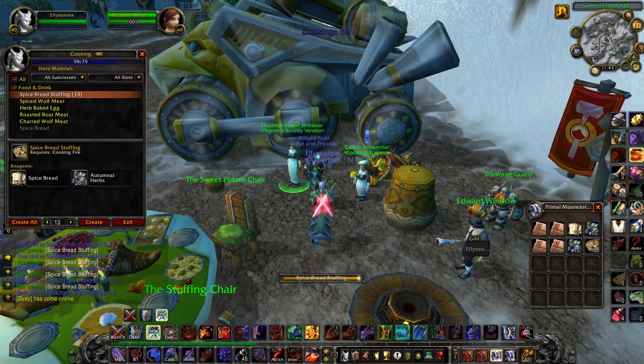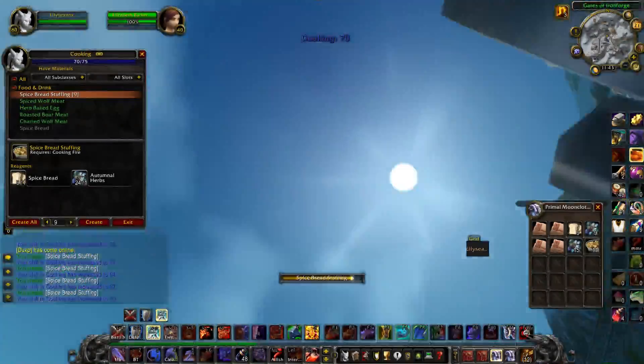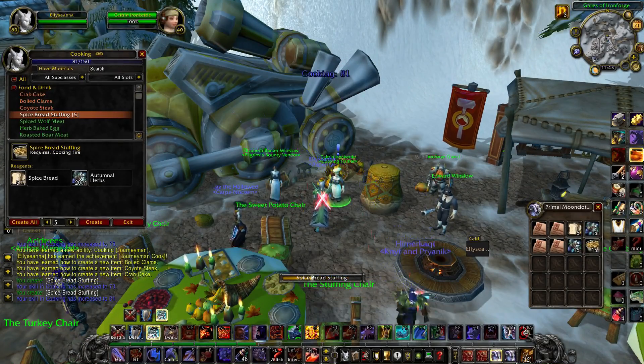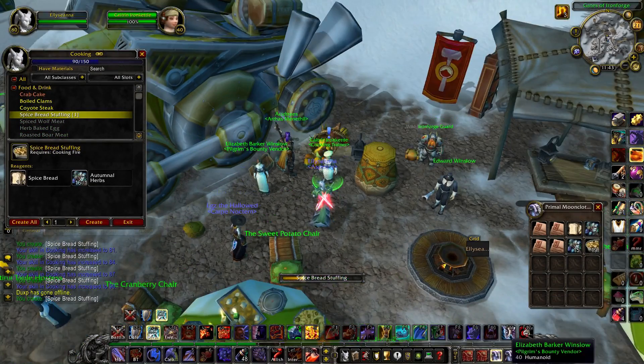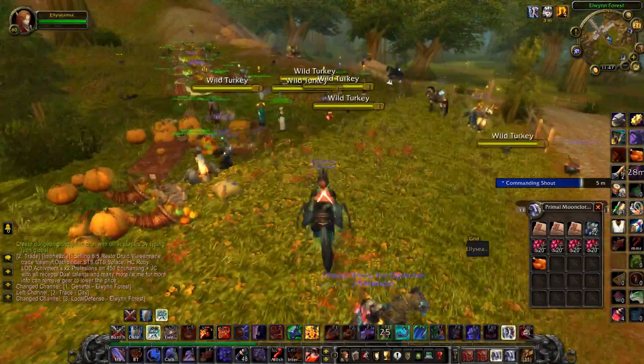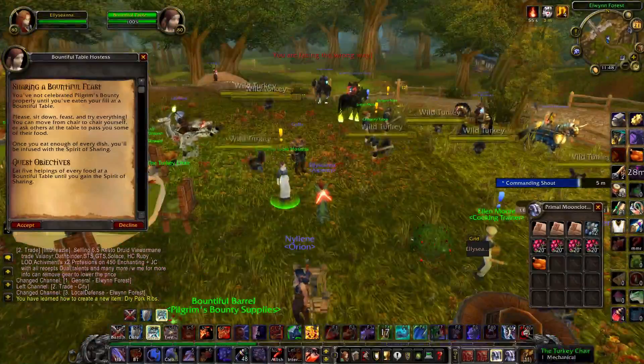We start off with zero cooking skill. Outside of all of the capital cities are some food stalls because of the event, and amongst the food stalls are some vendors. These vendors hold the keys to easy cooking. Each vendor from every capital city has their own unique food.